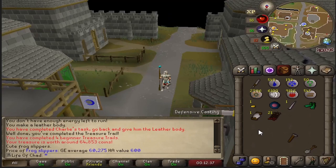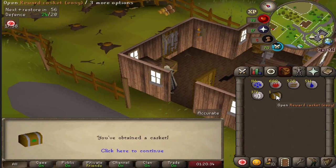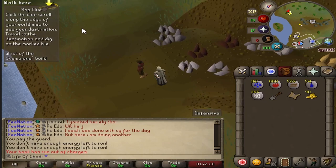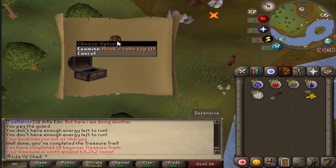We also got an easy clue scroll. I don't believe there are any untradables from easy clue scrolls, except for the god pages, but let's see. We open the reward casket and get the Bronze Full Helm (g). Sadly, it's not an untradable, but it is a unique. We get another final step and open it up — we get a Monk's Robe Top (t). Again, sadly not an untradable item, but it's cool to have two uniques in only 10 beginner treasure trails.